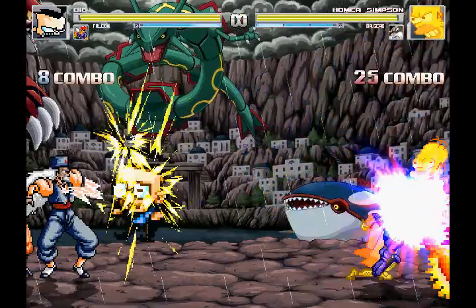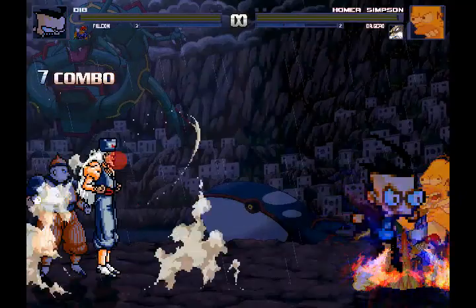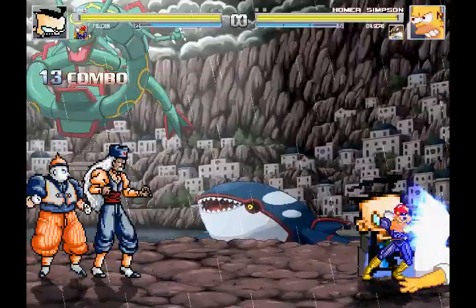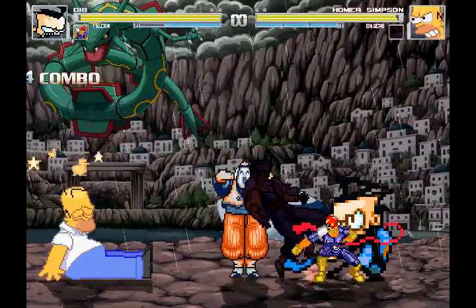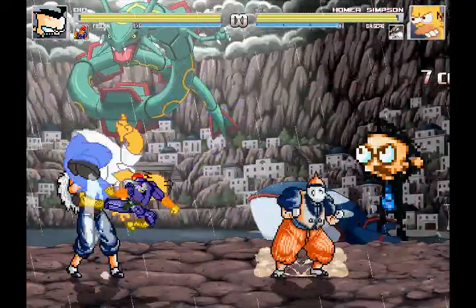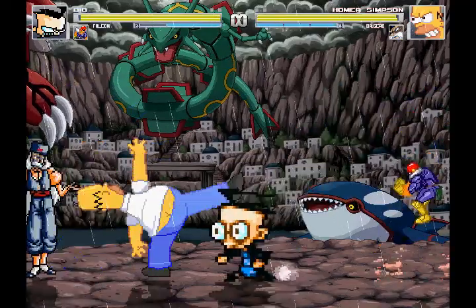Dr. Gero just continues to fire lasers at Dib and Captain Falcon, and Android 19 is also doing some results in the air. They're just getting completely annihilated. That's pretty much all of the stages I wanted to review in this part — not really that many stages. I just couldn't really find that many stages I thought were interesting or that I even wanted to review at all. That goes for characters as well.